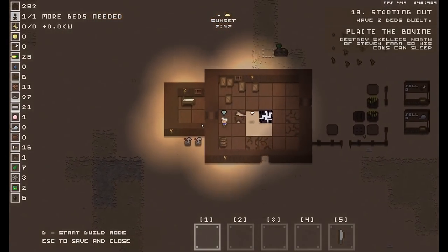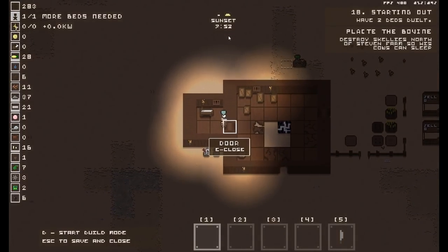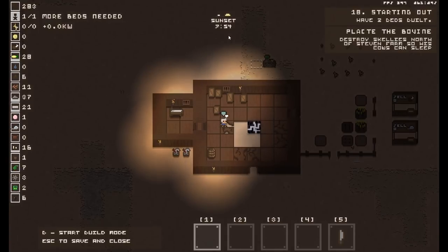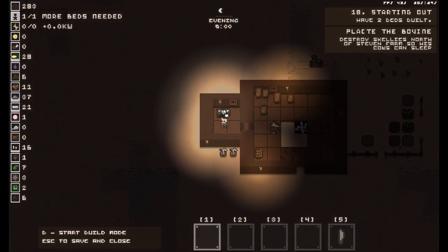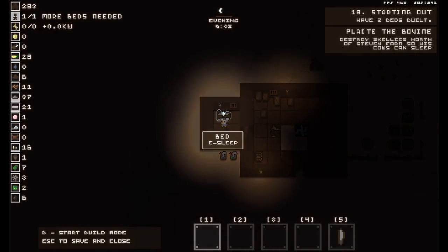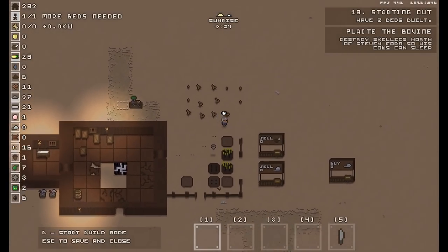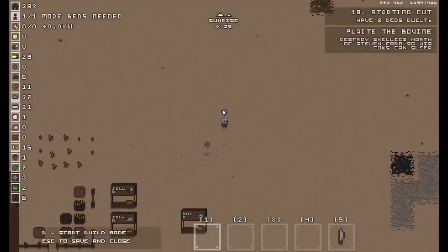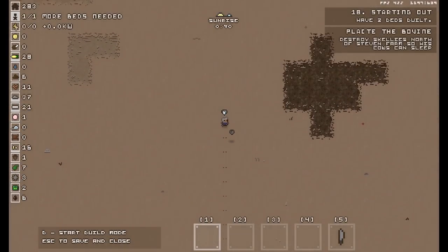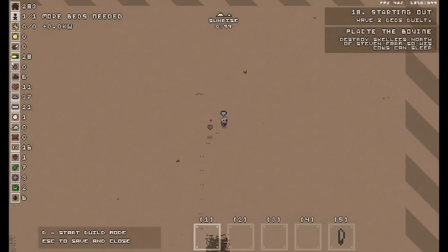Let's have a bit of a kip — although we've got to wait until evening; you can't sleep during sunset. Placate the bovine — whatever. Maybe we'll have a go at that. Sleep! There are ways of getting more water, but don't worry about that. I'll have an explore. I really need to get some of that cloth or whatever it is. Maybe it isn't cloth — I don't know.